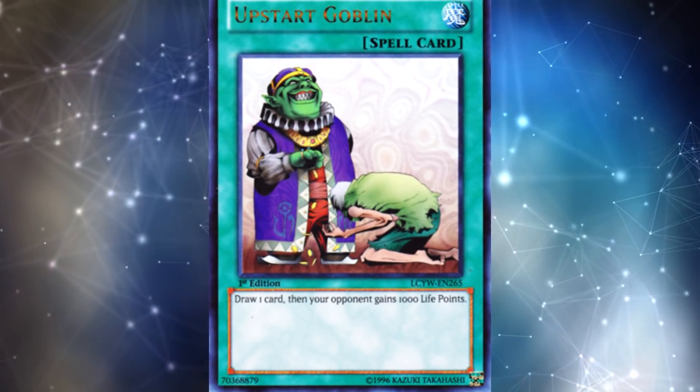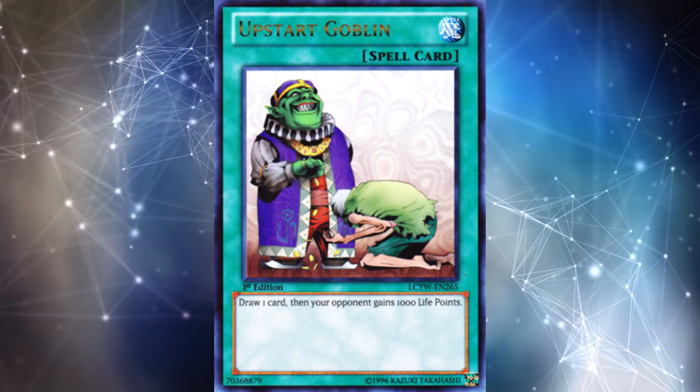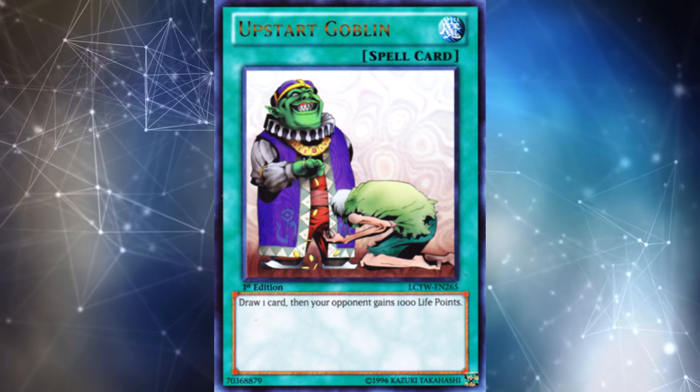Just having that one less card in your deck is super helpful for a variety of strategies that need a slight consistency boost to make their combos happen on the first turn. But some players want to take it one step further — since we don't have three copies of Upstart Goblin, you can still technically get a 36-card deck if you really want to.